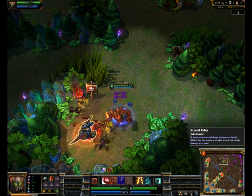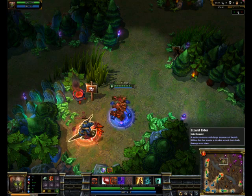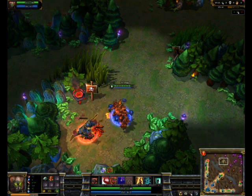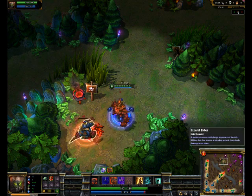Generally, what you want to build with Malphite is Armor and HP — basically build him as a Tank. People do build him as DPS, but I don't think it works too well anymore, because his Brutal Strikes scales with his Armor as well.